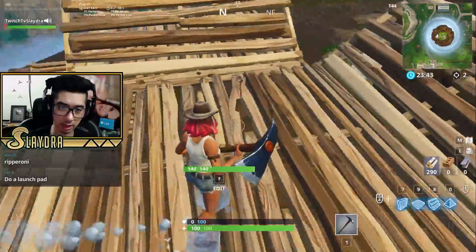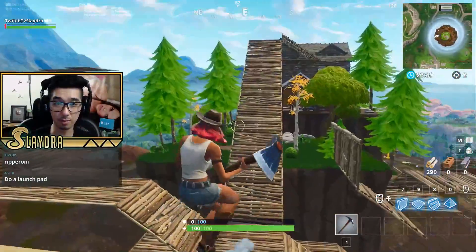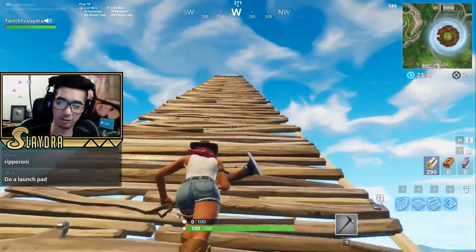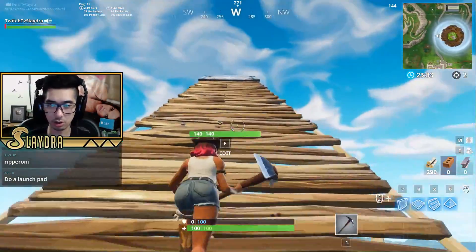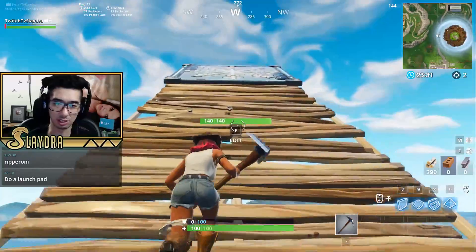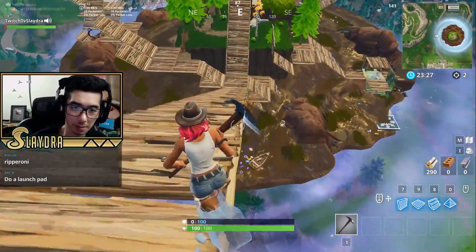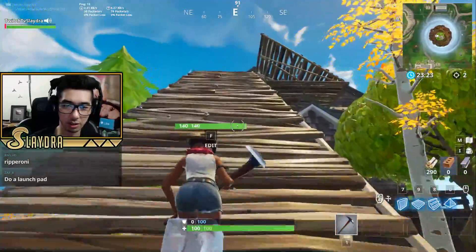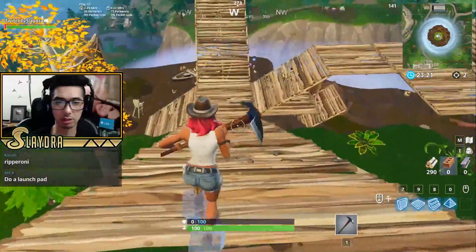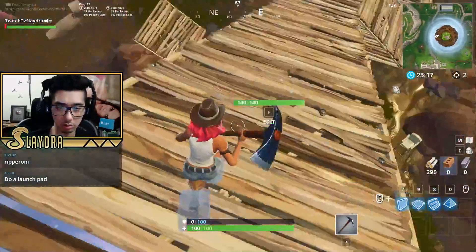If you place a floor down and then go down the ramp, you should actually launch upward. Let's see how far we go. We can also try a bouncer at the very end, though that will just launch us and means we won't take any damage. That will allow us to go up and keep pretty good momentum.